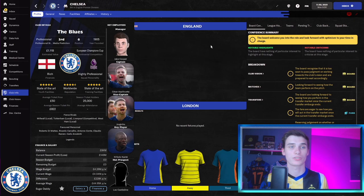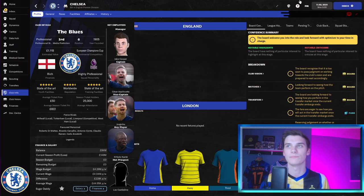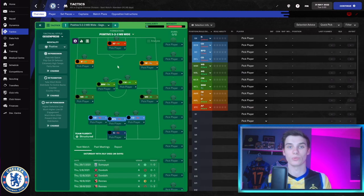We're starting in Chelsea in 2021, the start of a season that's just finished in real life. We're not going to do anything here — we're just going to let the season simulate, see what happens, and then take control after the first season. We've told them to play a specific tactical style meant to replicate Thomas Tuchel's style of play, something that's both a mix of his football philosophy and something that actually works in Football Manager.